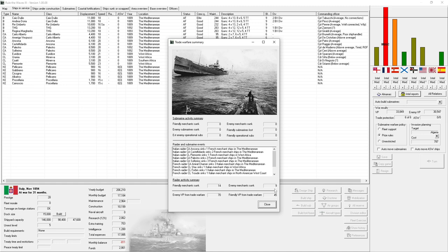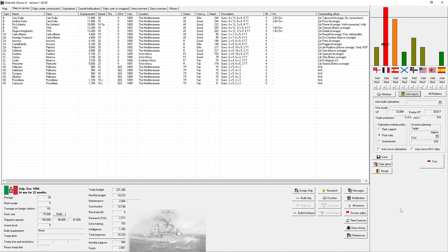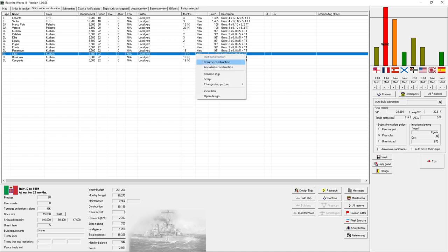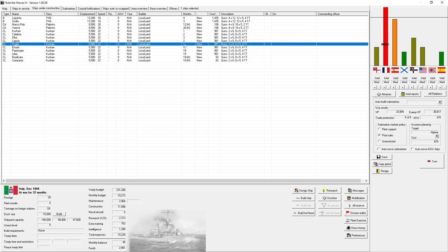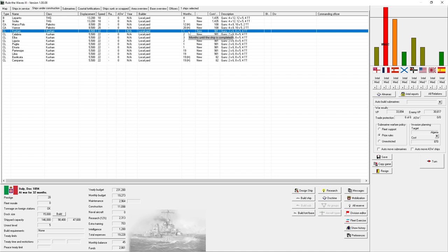14 merchant ships lost versus 9 for the enemy — come on France, ask for peace! We're planning for Algeria. With the loss of that ship, our upkeep is reduced so our monthly balance is back in the black — possibly also because we now have income from Tunisia.